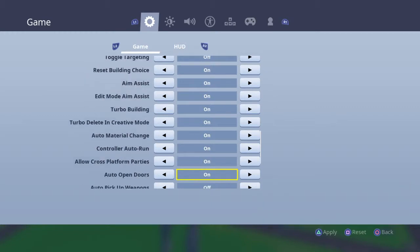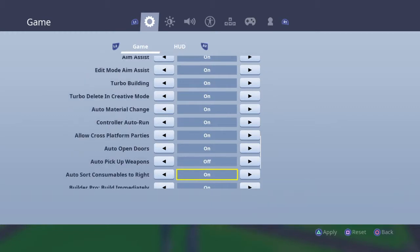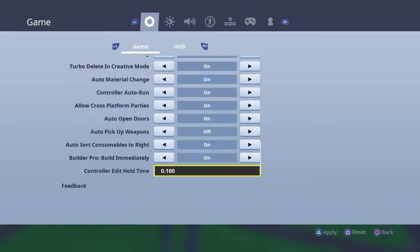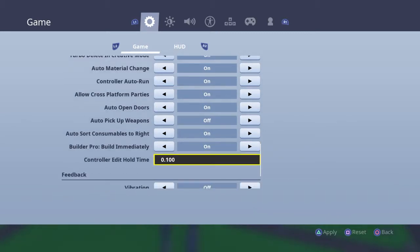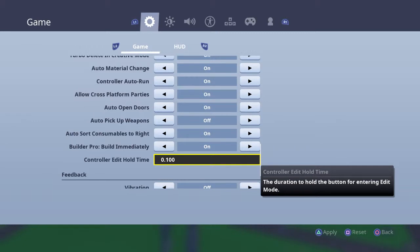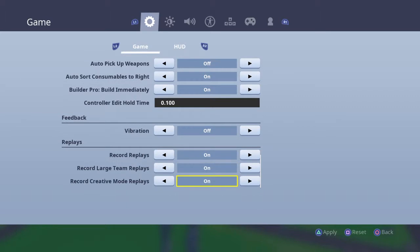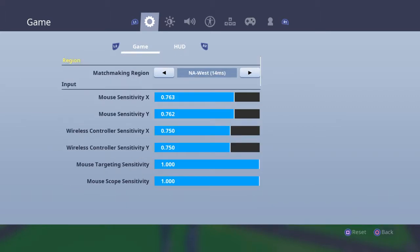Auto run: on. Auto open doors: on. Auto pickup weapons: off. Auto sort: yes, I like it. Automatically start in Build Pro: definitely on. Input timing — make sure it's all the way low, it makes it really easy. Vibration: off. That's all my settings.